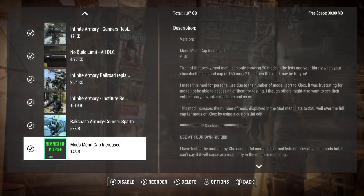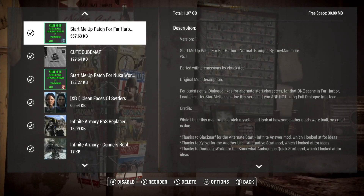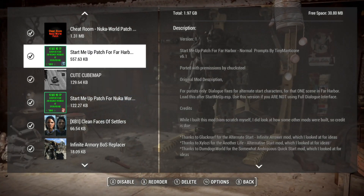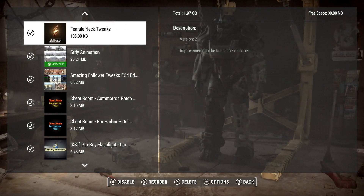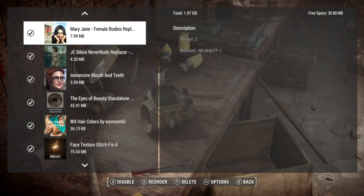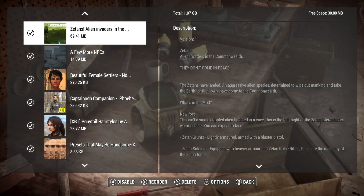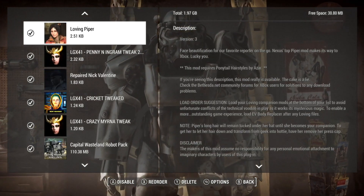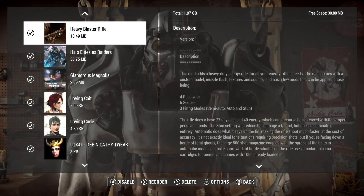I've added one thing to this load order and it is this cube map mod here. I've added that to help with reflections and different things. A good cube map can really make your game look better, give you some better shininess and reflections. Hopefully since they kept it to the vanilla level it won't cause any issues. So we'll see.